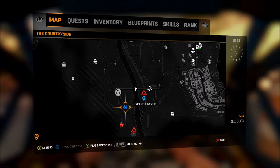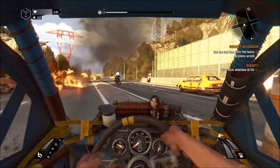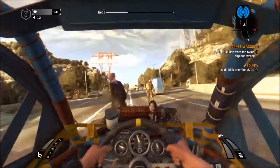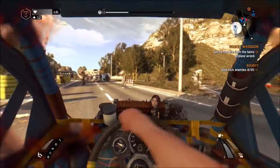In Dying Light: The Following DLC, this achievement requires you to kill a demolisher with your car. I've heard a few people saying that you can damage the demolisher with a gun and then, as long as you get the final hit with your car, you get the achievement.